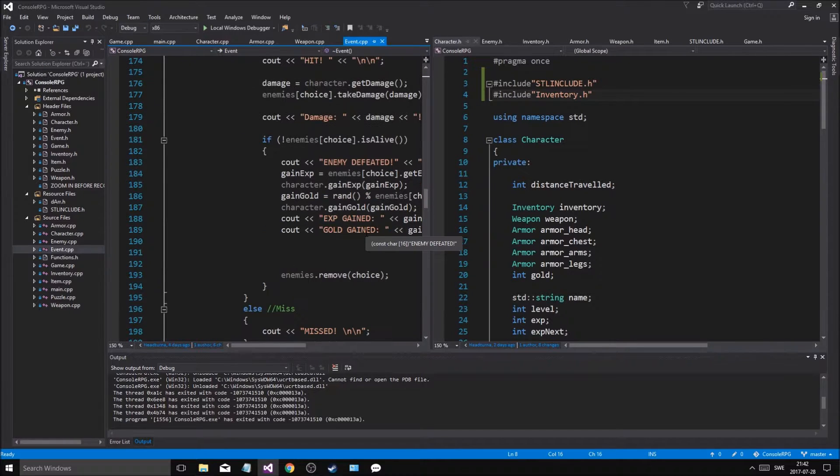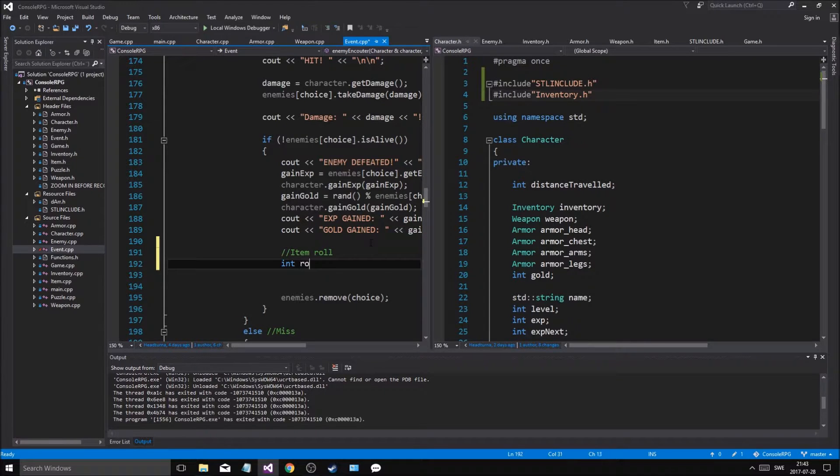So enemy roll — enemy defeated. Let's do an item roll: int roll equals random between 0 to 100, so 1 to 100.